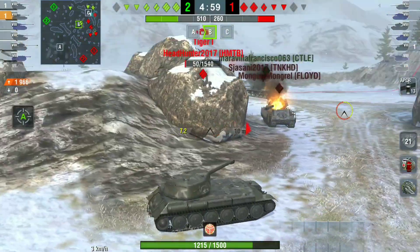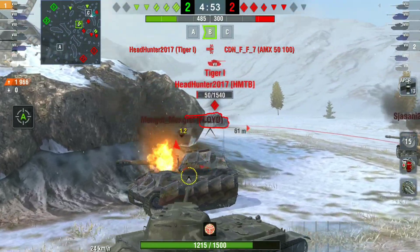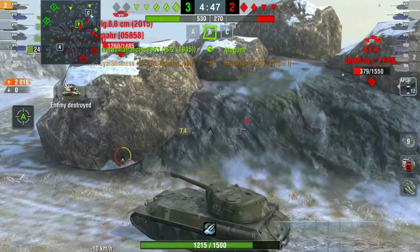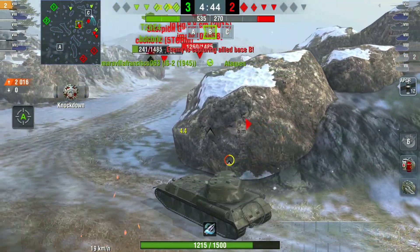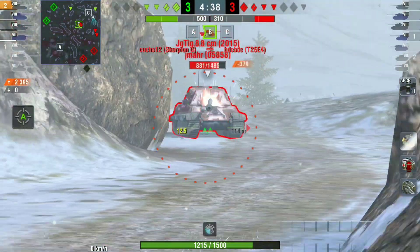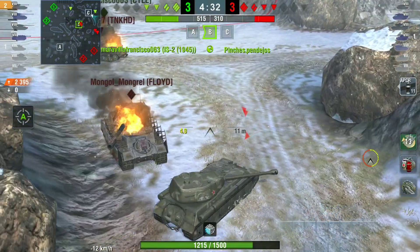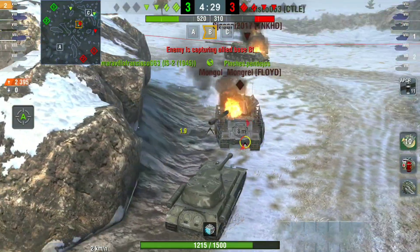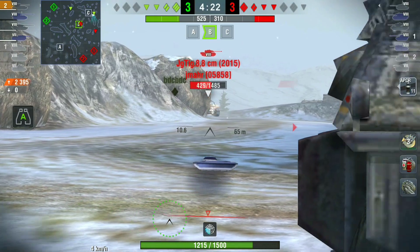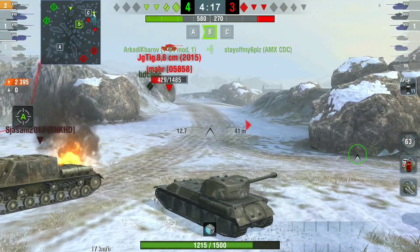What you really want to do is side-scrape until you bait them into shooting, and then once they shoot, reverse up and get that shot off. This game is pretty easy — we don't even finish on 3k damage and we end up with a First Class. It's not a tank you see often. It has been for sale a few times before but not many people buy it, and people who do have it don't play it as much as they should. It's probably been a while since I played it — mainly because there are just so many premiums in the game now.